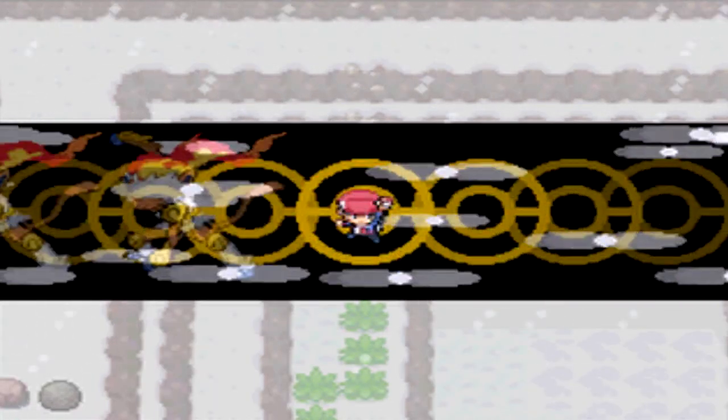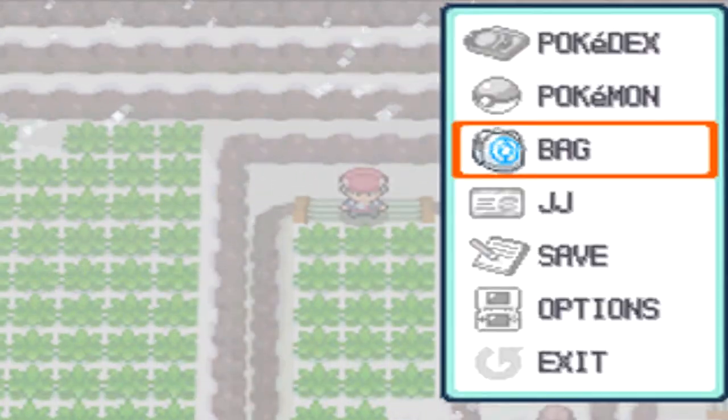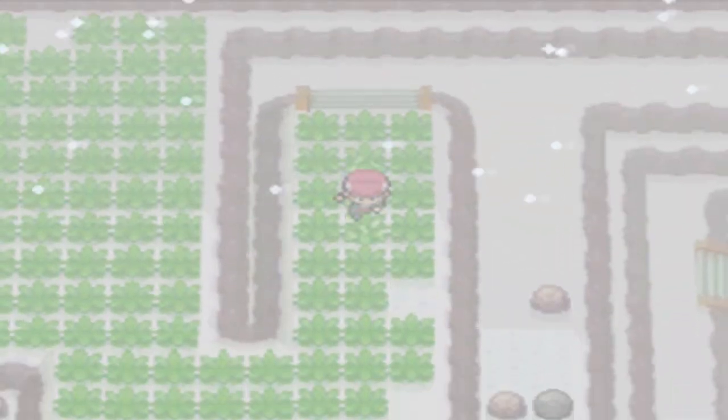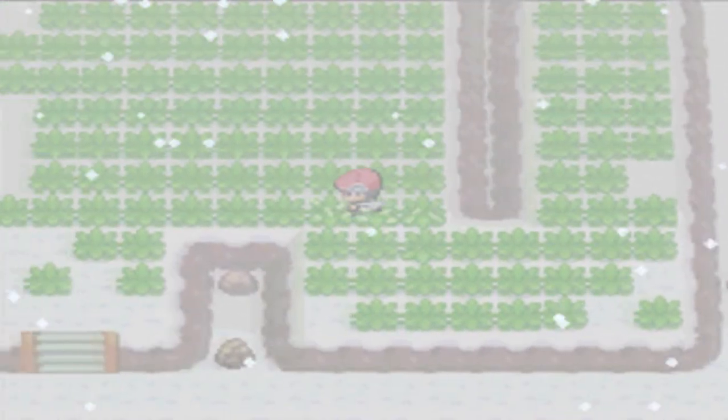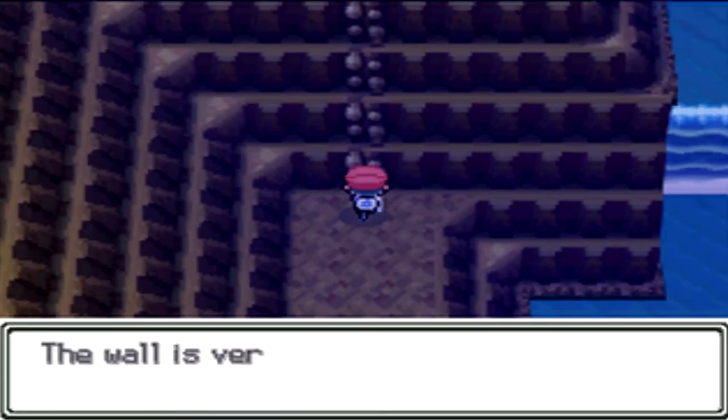Here's where we've got to use Rock Climb again on these walls. When you get to the top, don't go up the second lot — go to the left. Use another Super Repel if you need to, of course. Go across and there will be a cave entrance that is somewhat hidden, somewhat not — just depends really, depends if you've been this way before.